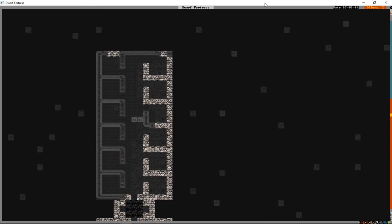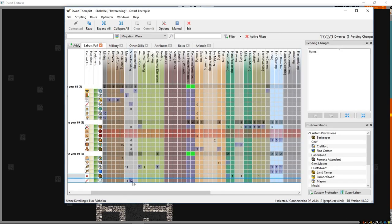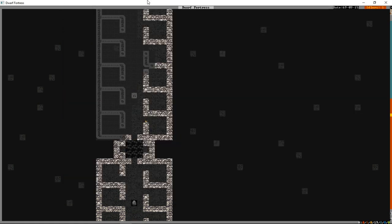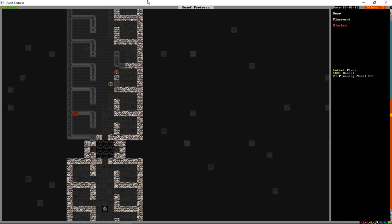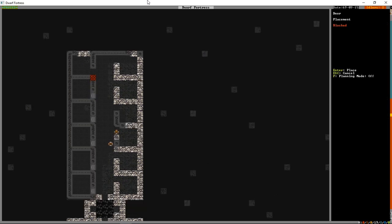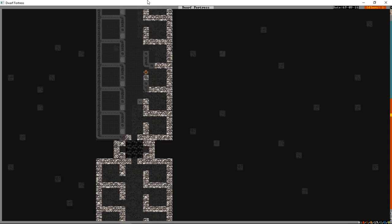We now have one engraver who's really good - I think he had 11 or 14 in stone engraving, he's a 12. The other is just a 1, but they'll level up by smoothing. Later with the same skill you press D then E to engrave stone - they'll chisel actual artwork into the stone, which is just the coolest thing. We're ordering 10 doors to be built down here.